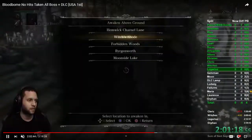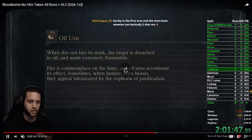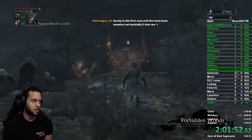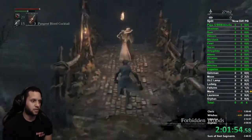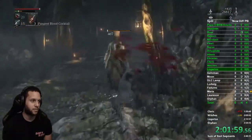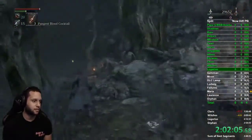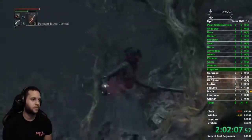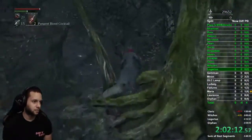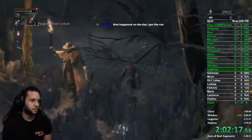Head to forbidden woods — this is the same lamp you use to fight the shadows. Once you spawn, run up and kill this guy. You can do this a bit earlier if you want; I just choose to do it before Ligarius. Throw a cocktail against that wall for this dude. Same drop down as before shadows, but you're not getting a crawler — just turn around and head over here.